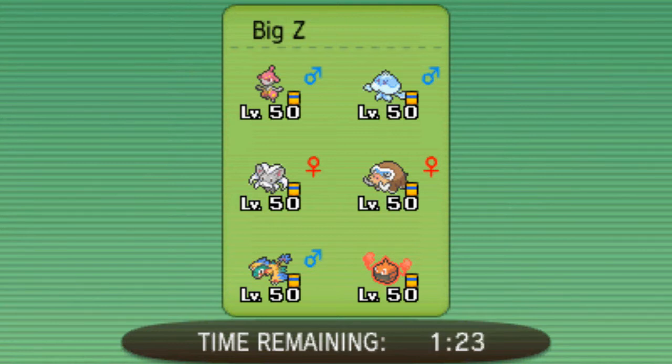He might either begin with Medicham, Mamoswine, or Rotom Heat. The Mamoswine could be a Focus Sash set and could set up Stealth Rocks, while the Rotom Heat could be a Choice Scarf trick set, and the Mega Medicham can just go out and do a Fake Out. With this team, I always pretty much start with Rotom, since it has Volt Switch and people like to set up things on the first turn, so we'll see how that plays out.